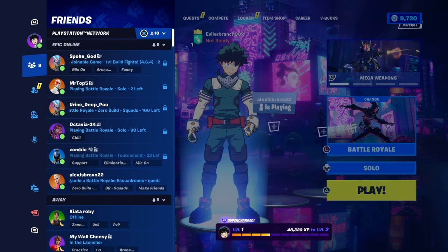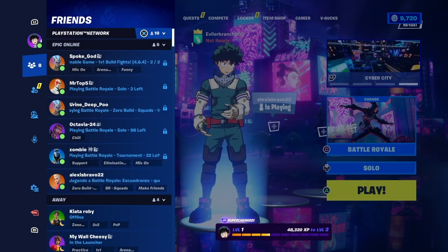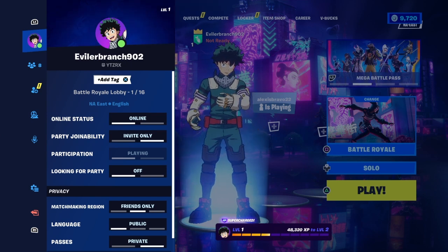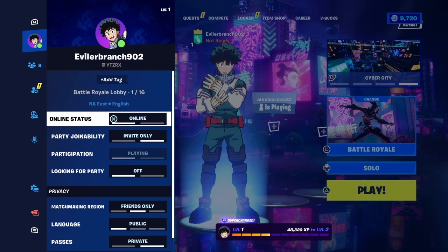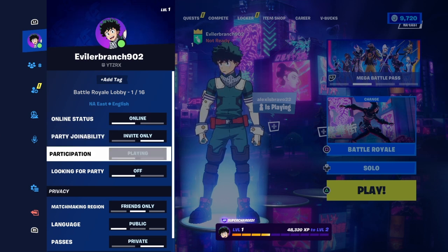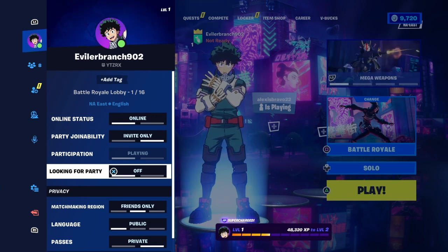Now, once we are inside of this menu, we're going to see all these different options: our Epic Games Gamertag, our ad tags, Battle Royale Lobby, your online status — which tells you whether you are online or offline. Then underneath that, we're going to see our party joinability, which will say whether that is friends only, invite only, or public. Then underneath that, we're going to see our participation, which will say whether we are playing or not playing.